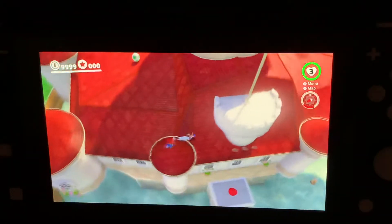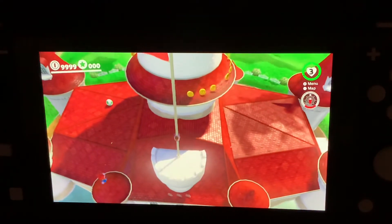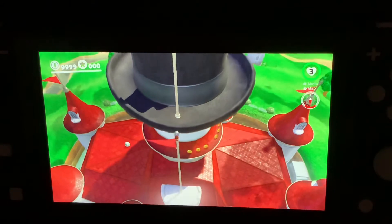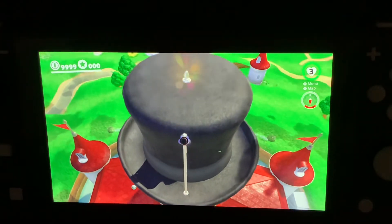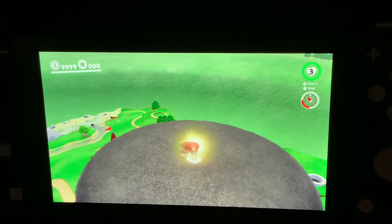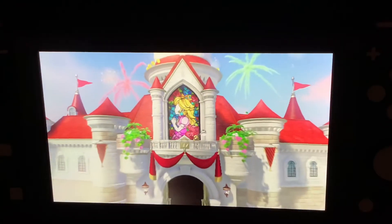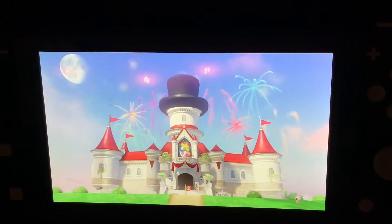As you can see, there's a hat on top of here, which is part of what I'm going to show you. Let's go up here. Jump up there, and as you can see, it starts to glow. You start flipping that around — whoa! You get Princess Peach, you get a fireworks show, and you get the whole image of the castle, which is really cool.